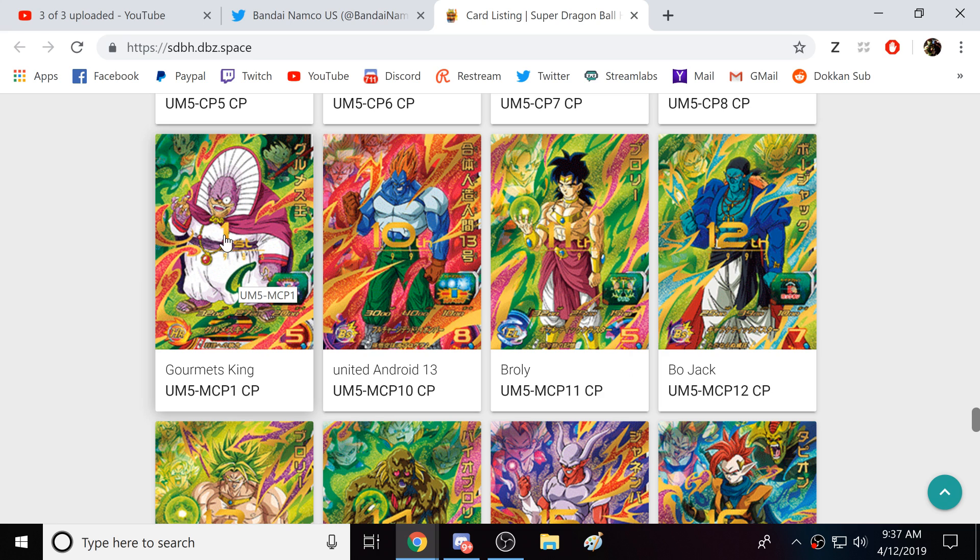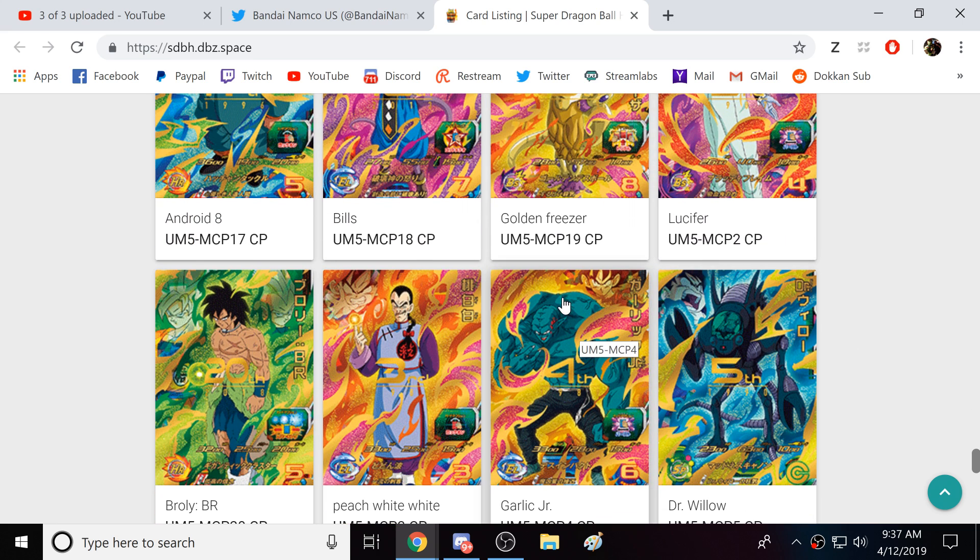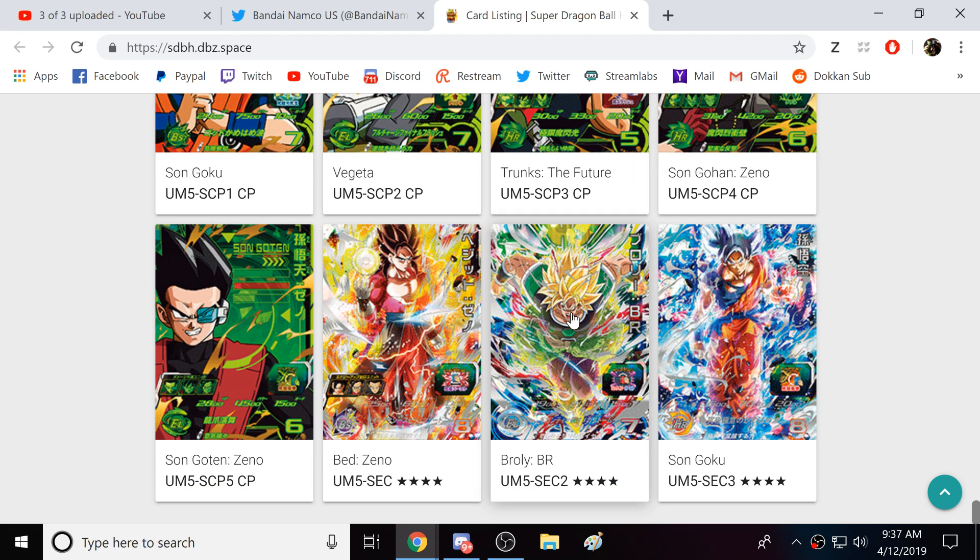We have a lot of movie characters that are not actually in the game yet, like the guy from the Curse of the Blood Rubies, Lucifer, as well as Dr. Willow and Garwood Jr. And then here are the big-time rare cards of the set: UI Goku that beats Cumber, Super Saiyan Broly, and Super Saiyan 4 Vegito.